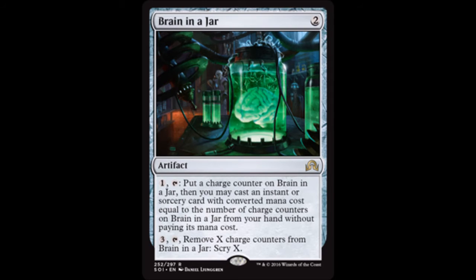Next up we have Brain in a Jar — two colorless for an artifact. Pay one colorless and tap it to put a charge counter on Brain in a Jar; then you may cast an instant or sorcery card with converted mana cost equal to the number of charge counters on it from your hand without paying its mana cost. You may also pay three colorless and tap it to remove X charge counters and scry X. I think this is a very powerful artifact — I can easily see it being played in EDH. It really depends on how long you can stay on the board and how many counters you can get on this card. Let me know what deck you're going to feature Brain in a Jar in.